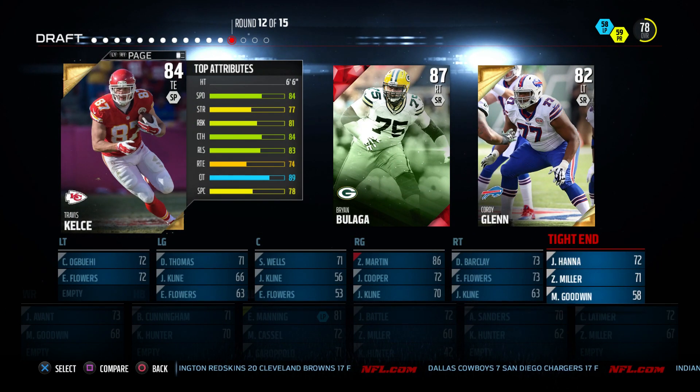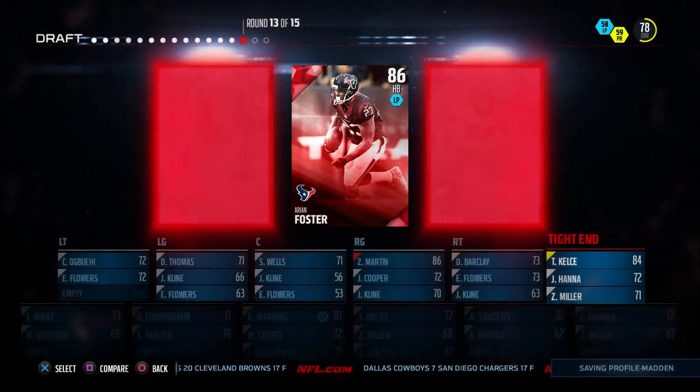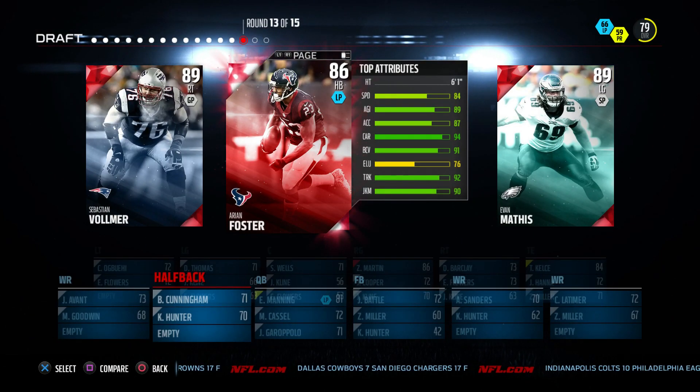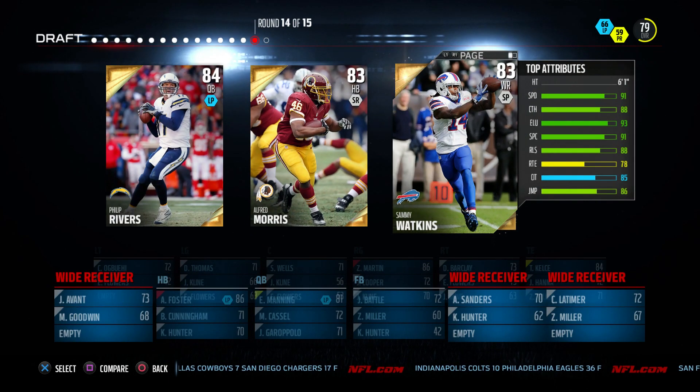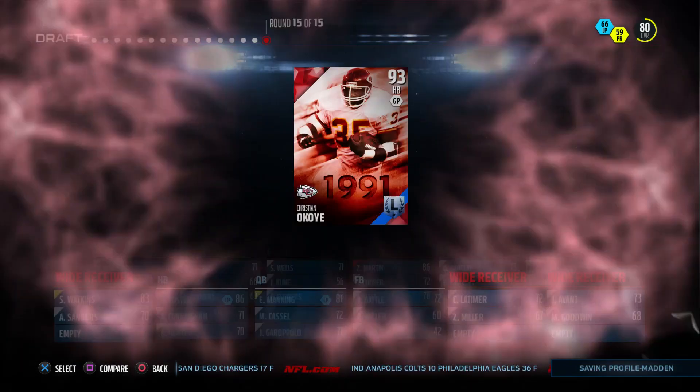We see we got a right tackle, but I don't have a tight end. I know Kelce's good, so I end up snagging Kelce in one of the last rounds. We see Arian Foster — we just hop on him, why not get Arian? And in the 14th round, we end up going with Sammy Watkins.